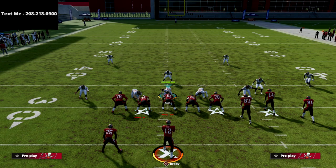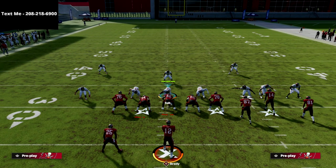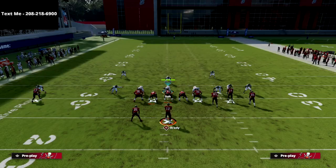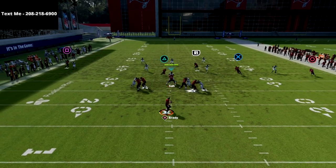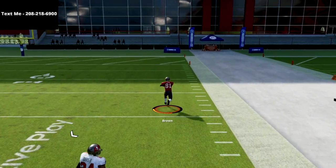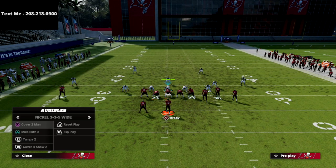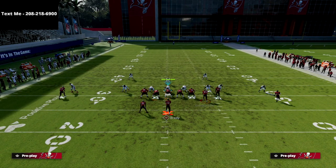The beauty of this play is also found in the fact that let's say they choose to go Tampa two — I really hope they don't because it's too easy to beat. But if they run Tampa two, as soon as circle cuts to the outside just pass lead that straight up — it's a one-play touchdown against cover two every single time. This Verticals play obliterates cover two, and cover two was really the best defense against Bunch last year.